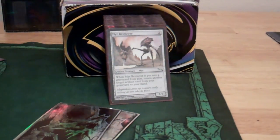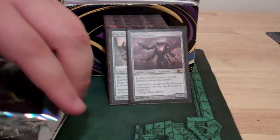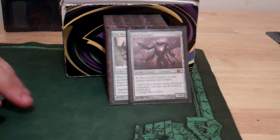The reason those are all the lands is because we have no colors in here, so we can't run any special lands — they all have to add colorless mana.